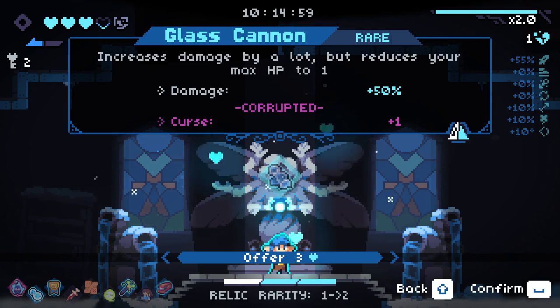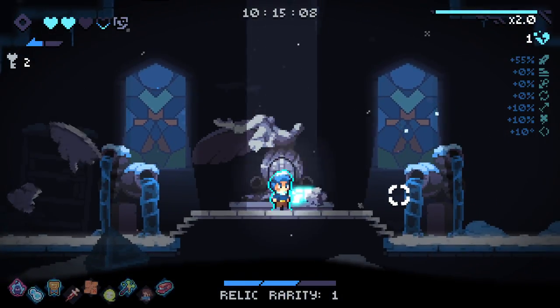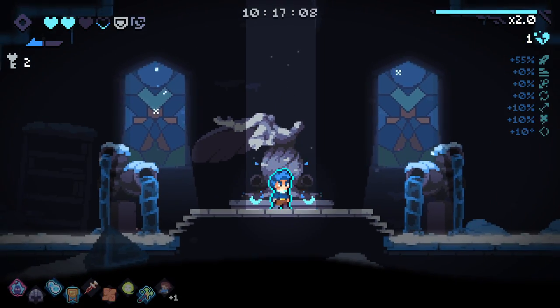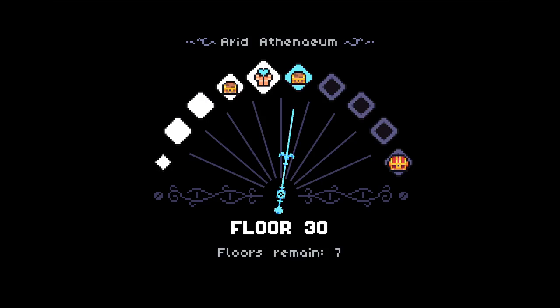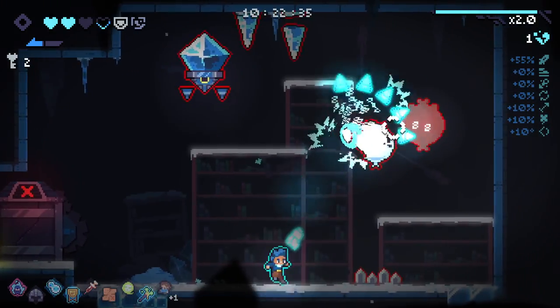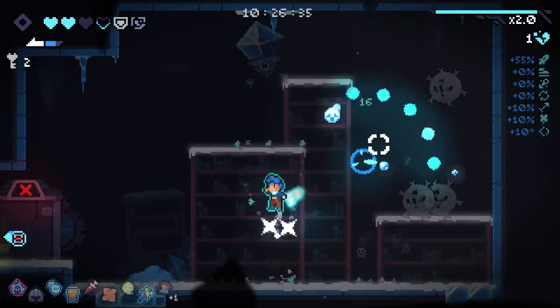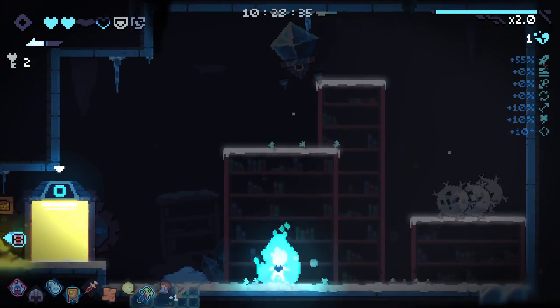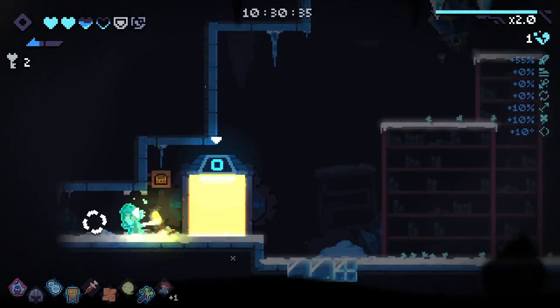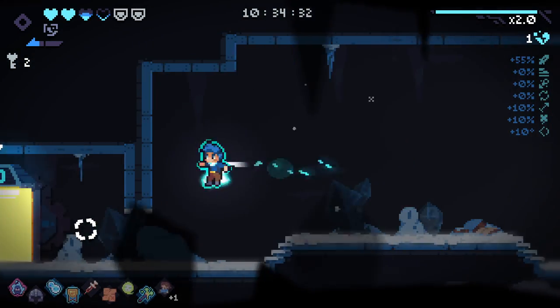Your bullets have a chance to poison. Increased damage by a lot, but reduce your max HP to one - also cursed. Let's just go with that for now. It also gave us a shield. I think because it gives us a shield it's well worth it. More heals and another one of these loot rooms with another shield.